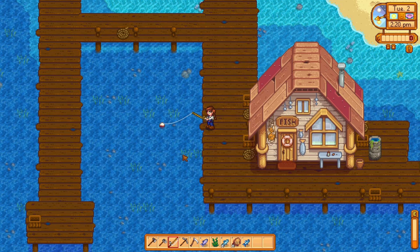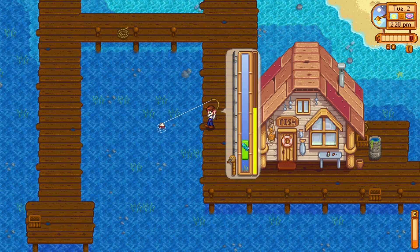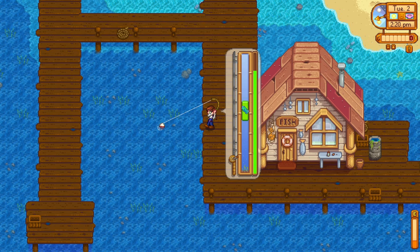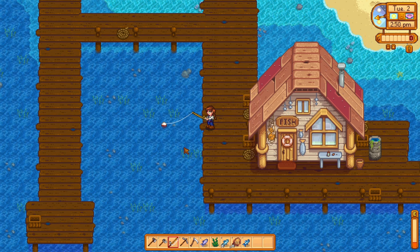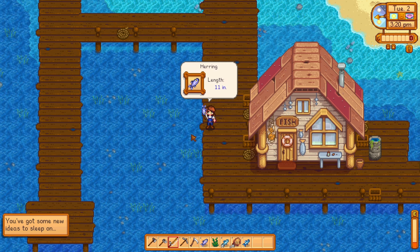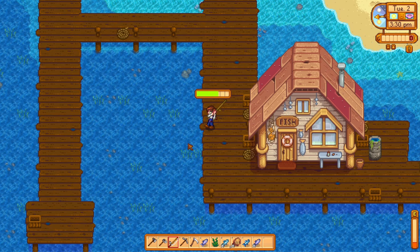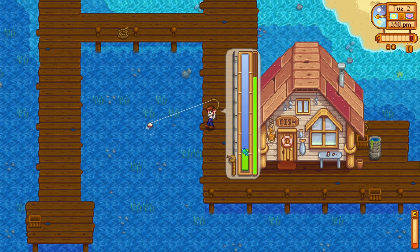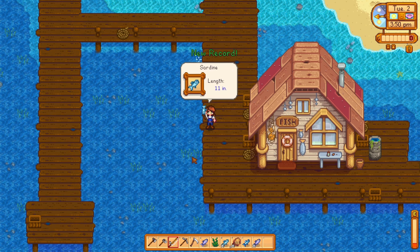I don't remember what I need for the community bundle, so I think I should just put everything in my chest until I unlock it, because I would prefer to not having to fish things twice. I was planning to just stay here until I filled up my inventory, but the sardines just keep stocking up. This is the kind of fish for me — just something laying at the bottom, easy. The minimal effort — a sardine, just what I wanted.